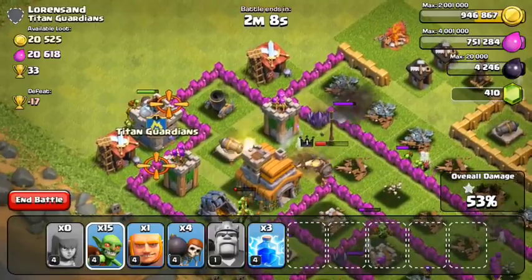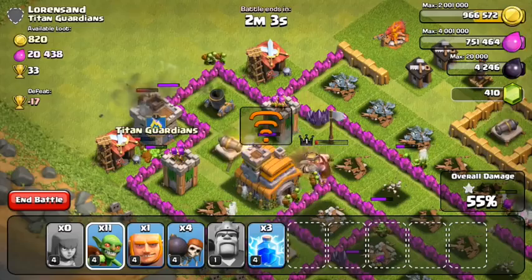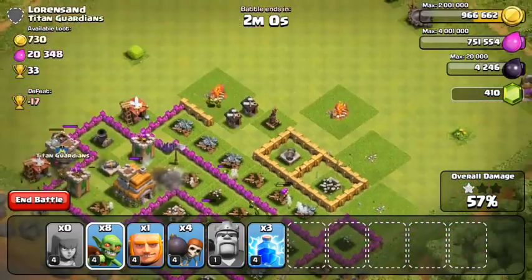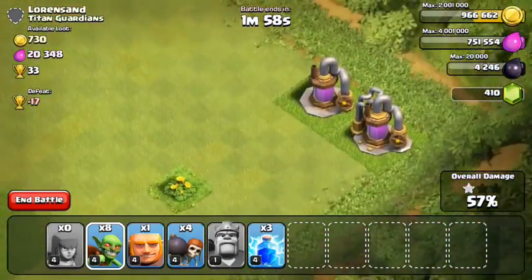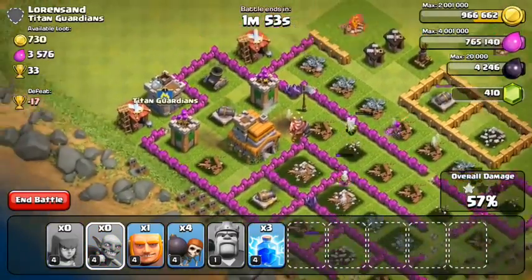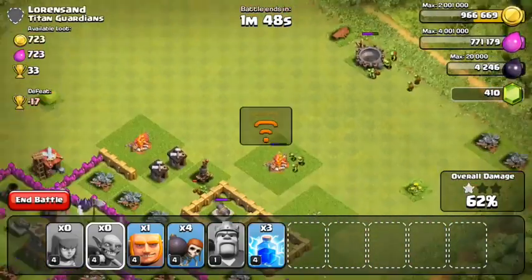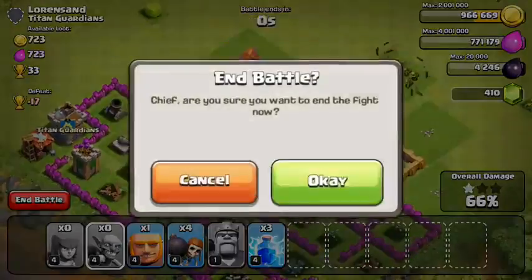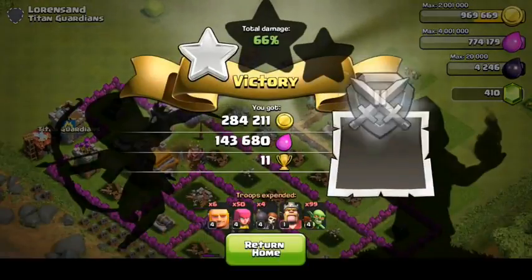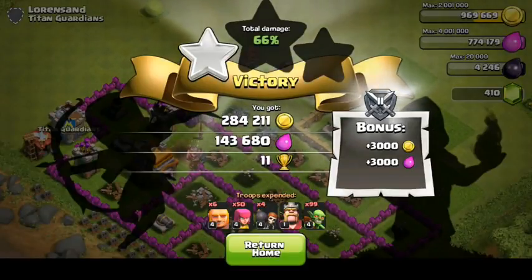One more gold mine going down to my king and another going to those goblins. After those go down, I don't think I have enough to destroy the rest of this base. Plus, I was having some connection errors — you can see that little Wi-Fi symbol pop up in the center — so I needed to wrap up the raid as soon as possible so I didn't lose my connection. The phone started freaking out a little bit, so I ended the battle. 284,000 gold, 143,000 elixir, 11 trophies — another really solid raid. Even though we didn't get that much elixir, we definitely got gold, which is our number one priority.